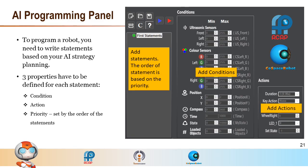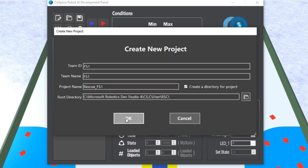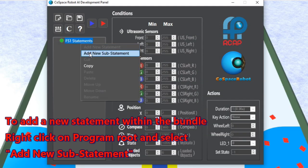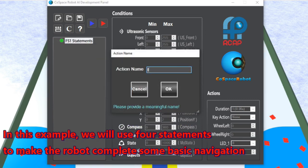As you can see, there are many statements in one program. Conditions are inputs from the environment. The priority is set by statement order — the higher the statement, the higher the priority. Actions are outputs to control the robot. A good navigation program can help the robot complete a more efficient search. We will start from a basic navigation program with four statements.